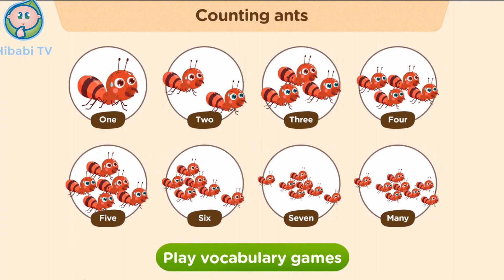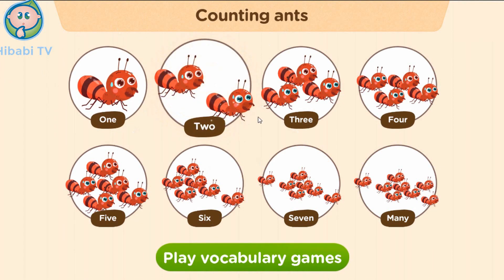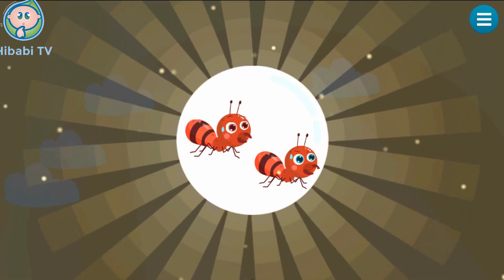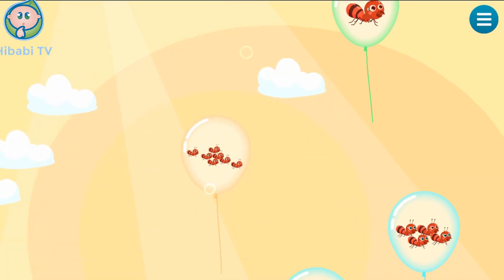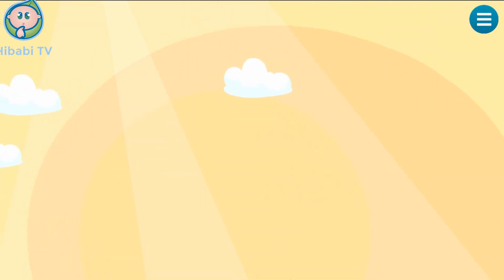Swipe left to go ahead. One, two, three, four, five, six, seven, many. Tap on the balloon that shows two. Two.